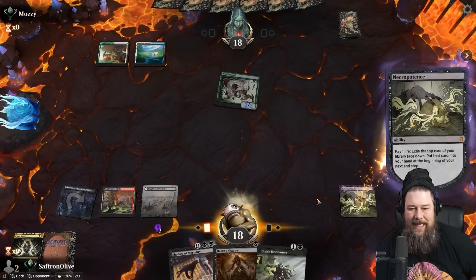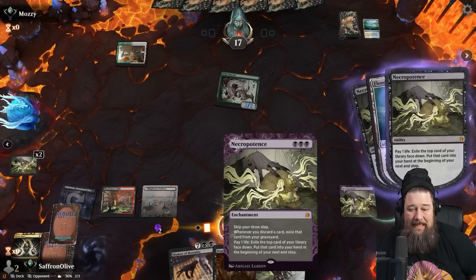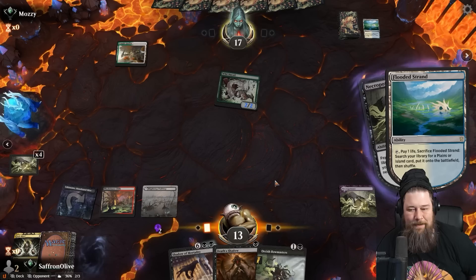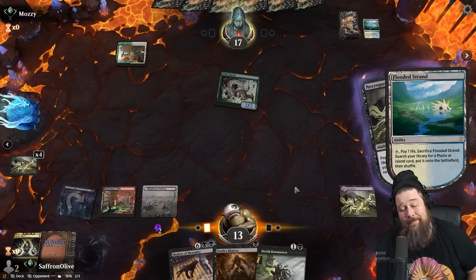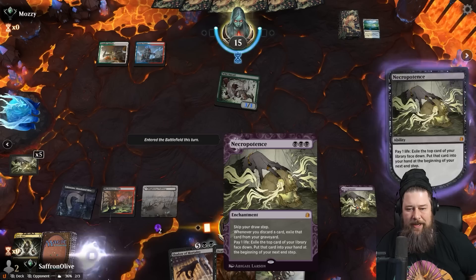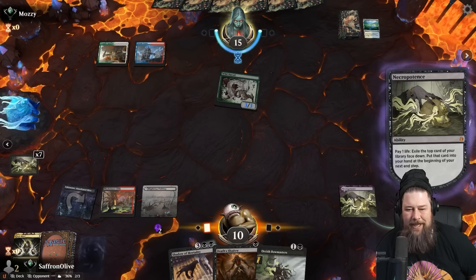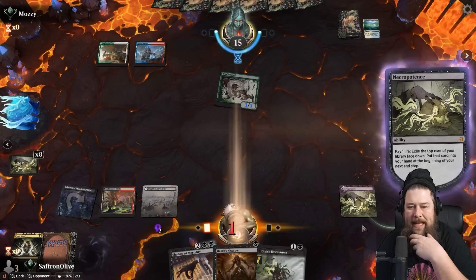Kind of a ridiculous turn three, although it is possible we get punished — we've got to go to 7 life, and Domain usually has Tribal Flames and Lightning Bolt. Let's activate Necro a lot — our odds of winning next turn are pretty high if we're still alive. This is part of the fun of the deck: we do what we do. If it works, spectacular. If it doesn't, we end up dying to Tribal Flames — and that is also fair, because someone's gonna die with this deck.